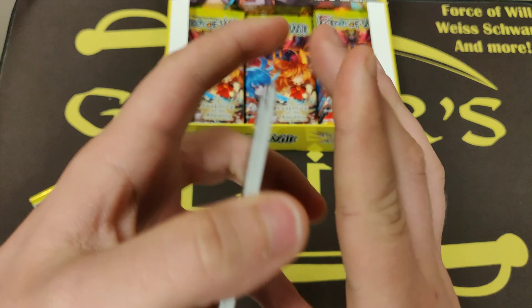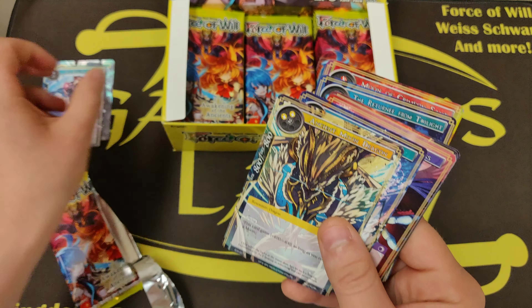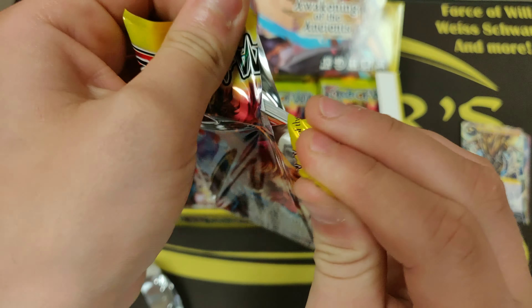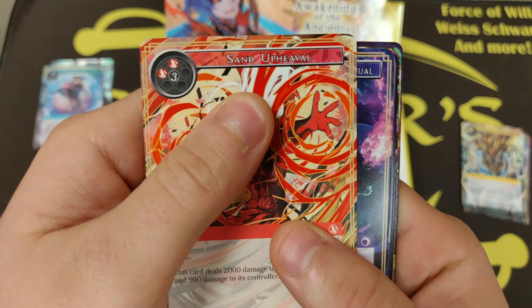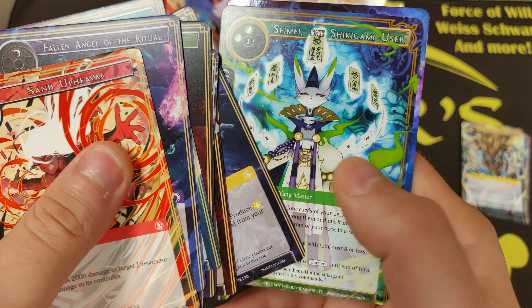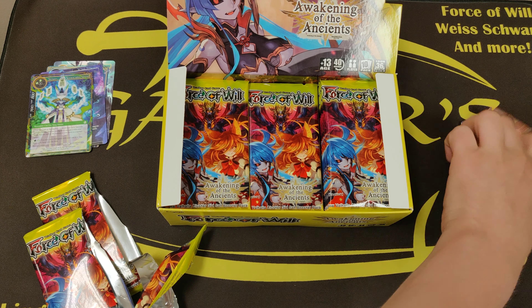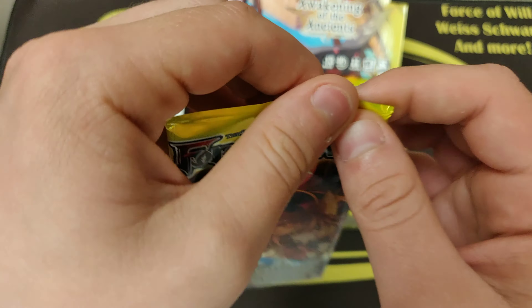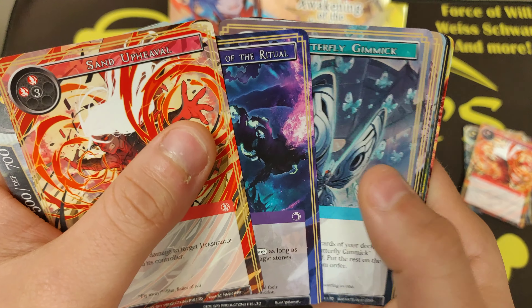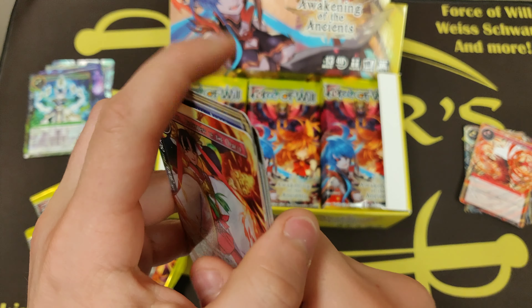Ooh, good start. Garmheld and the Return of God. Fallen Angel and Semi. Sacrificial Altar Spiral and a Full Arcana.